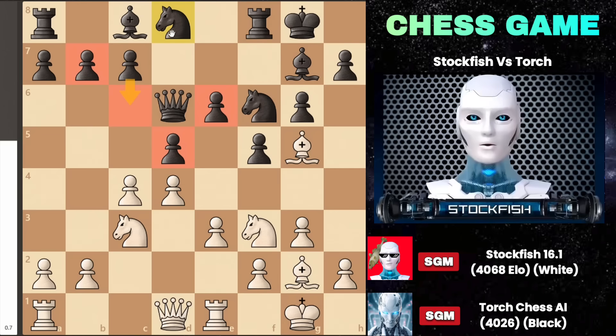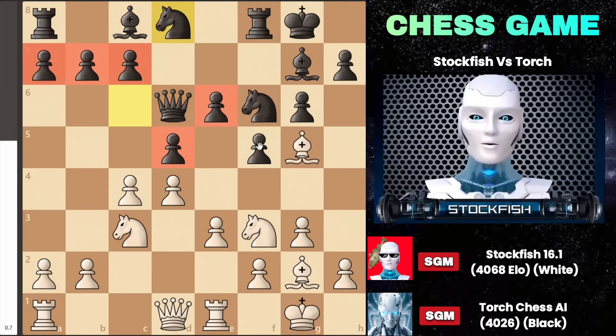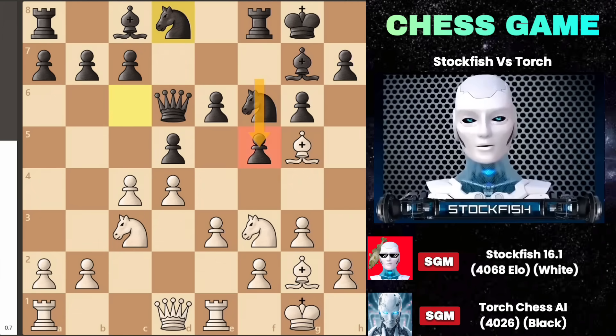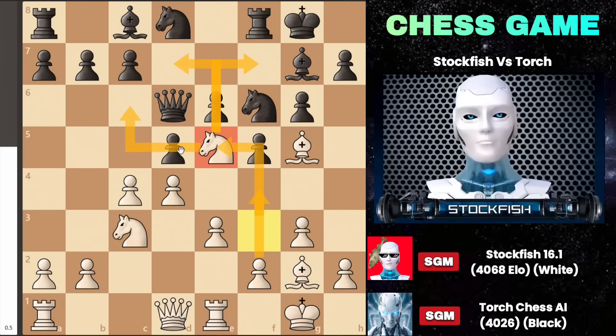Moving the knight to f7 creates pressure on the bishop on g5. In this position, Torch's structure and piece positions are completely demobilized and unable to move due to limited space, caused by the f5 move played earlier. At this juncture, I played knight to e5, directly dominating the board's central squares and putting pressure on valuable black squares. Playing pawn to f4 will build a stone wall pawn structure, where my bishop will have an open half-file diagonal.